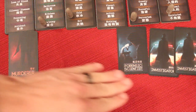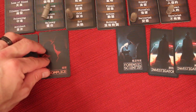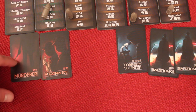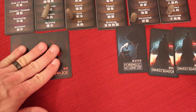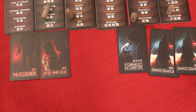So either the forensic scientist and investigators win as a team, or the murderer wins alone. If you're playing with six or more players, there's a new role called the accomplice — a red card, on the murderer's team. The accomplice gets to open their eyes with the murderer and sees who the murderer is and what the crime is, so these two have perfect information. If the murderer wins, the accomplice wins as well.